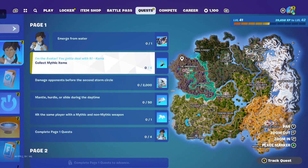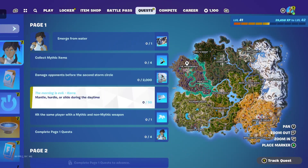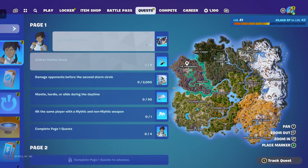Collect mythic items — you can go to the underworld and get Zeus's mythic bolts. Damage opponents before the second storm circle — we'll have to do that in a real game, not Team Rumble. Mantle, hurdle, or slide during the daytime should be easy if you have auto-slide on. Hit the same player with a mythic and non-mythic weapon — if you got Zeus's bolts, hit them with Zeus then with a shotgun or whatever.